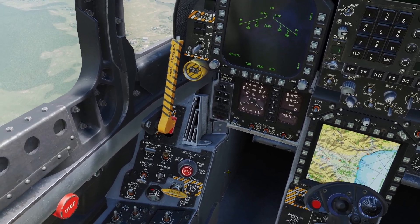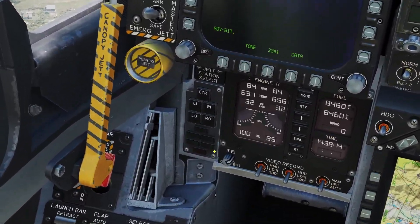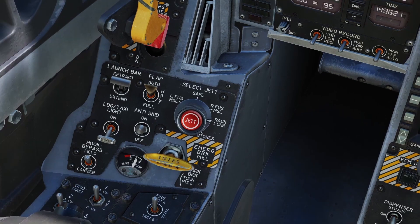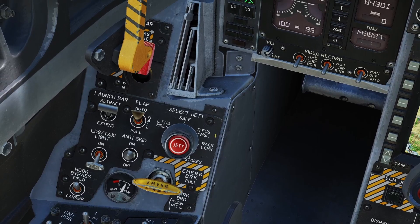The other way you can jettison is with the selective jettison system. First, you enable the arming switch, and then you select what you want to jettison. I'm going to jettison my left and right inner pylons, and then you can use this switch here. If you set it to rack launcher, it will drop the weapons and the weapon rack, and if you set it to stores, it will only drop the weapons.